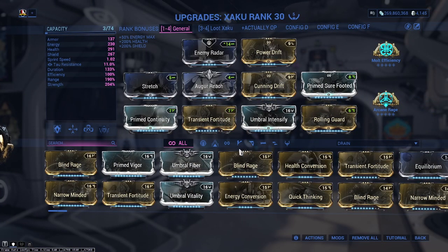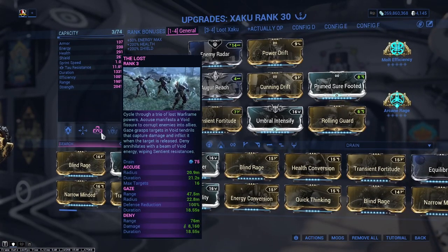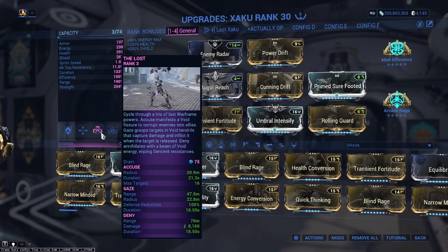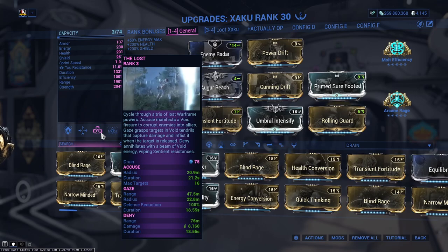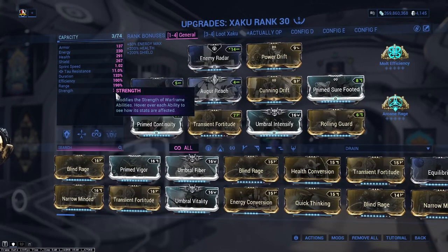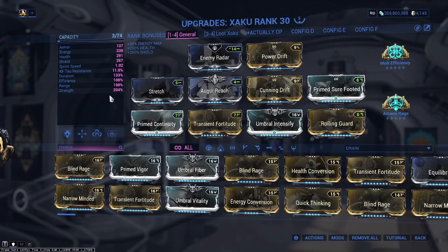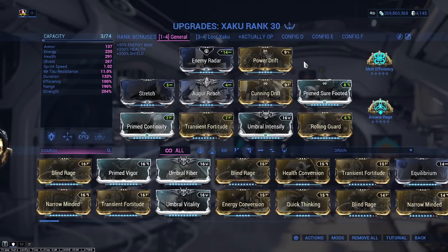The build revolves around Zaku's third ability, called The Lust. We rotate it several times until we get to something called Gaze. Gaze has a defense reduction of 100%, which means it can fully armor strip. In order to achieve that, you need a minimum of 200 ability strength. You can get that through mods or through arcanes — there are multiple ways to reach it.